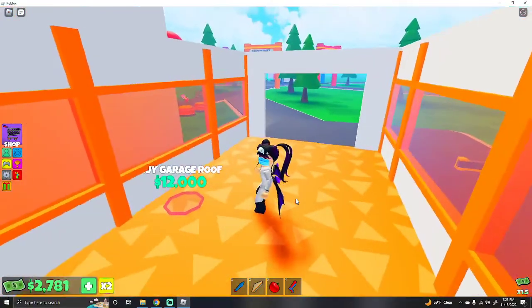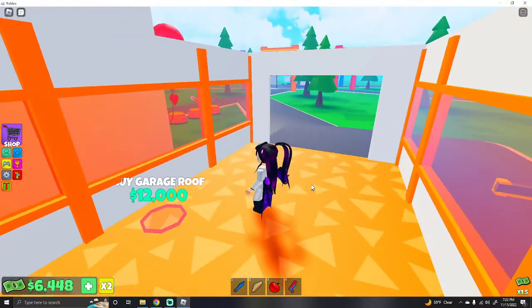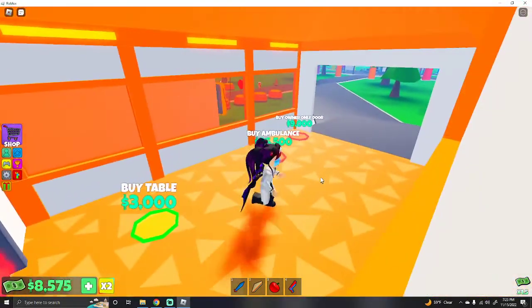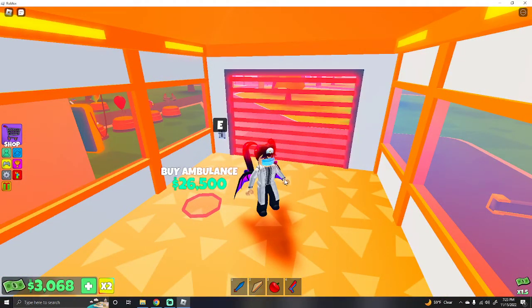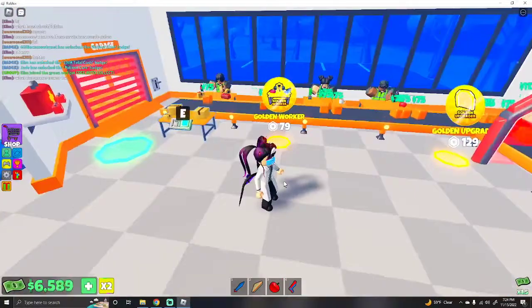The windows are orange. Buy garage roof for 12,000. I thought I got an owner door sooner than this. Basically each floor I believe is a conveyor, and also new accessories and new outfits. I think the only floor it doesn't have accessories and outfits is the roof — that just has like a whole bunch of vents and stuff. The ambulance is only 26,500 — I don't know why I thought it was much more than that.